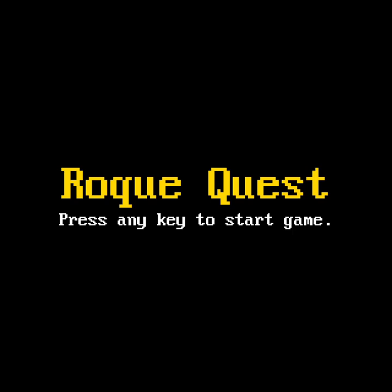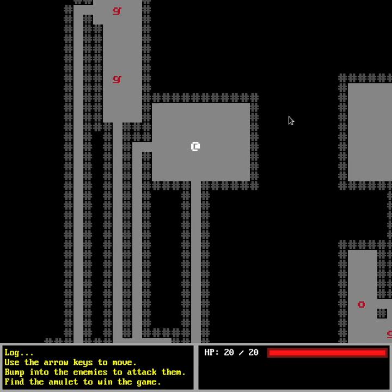Hello everyone, welcome to this second video about making a roguelike game. This is going to be an update compared to the video I did before, which you can see on the playlist. Once you start the game, you can see a welcome screen with the title of the game — which can still be changed in the future — and it says press any key to start.